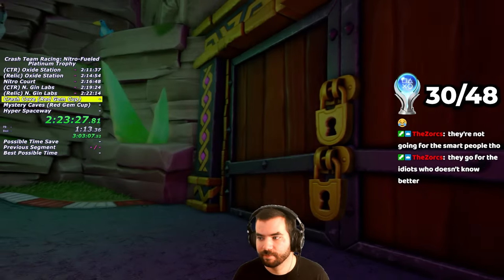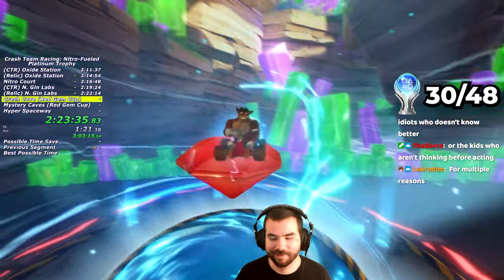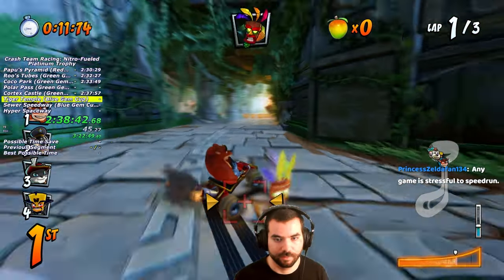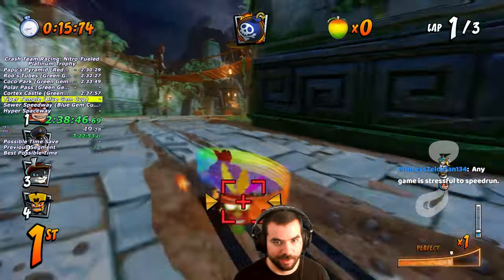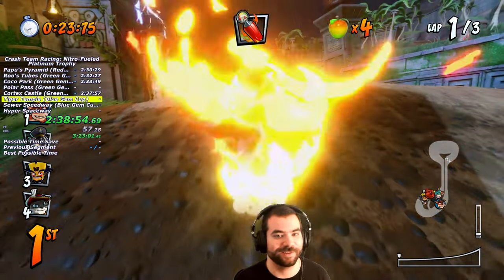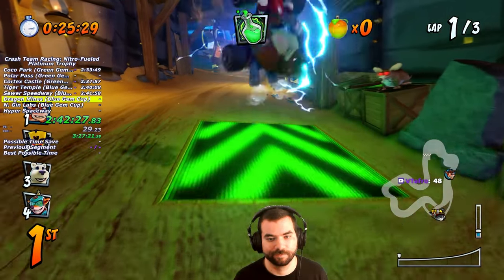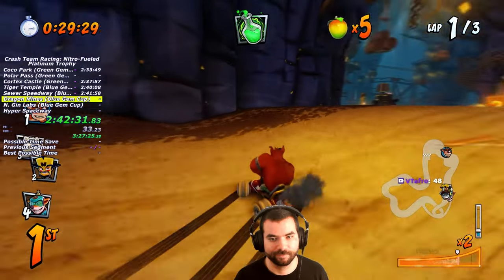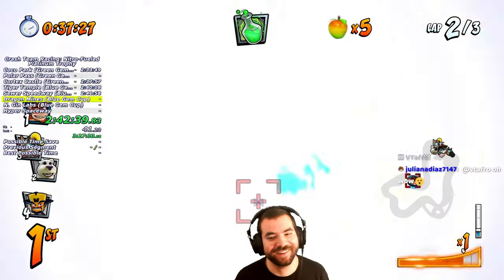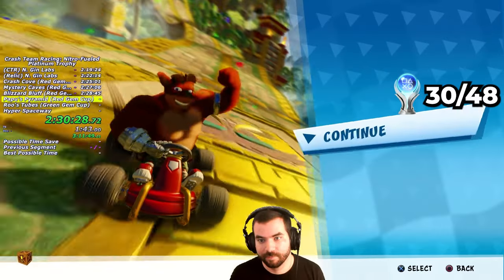With all CTR tokens collected, I've unlocked the Gem Cups. Every Gem Cup contains races on 4 different tracks and they're essentially the same as any trophy race. During the cups there were a few funny moments — a persistent missile that followed me all the way, and some very poorly timed orbs. For winning my first Gem Cup, I earned the Booyah Grandma trophy, which is a callback to one of the old Crash Team Racing commercials from the late 90s.